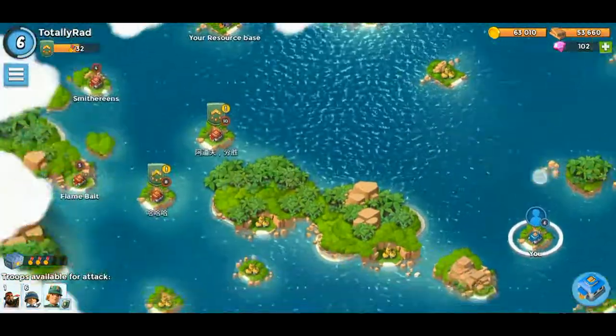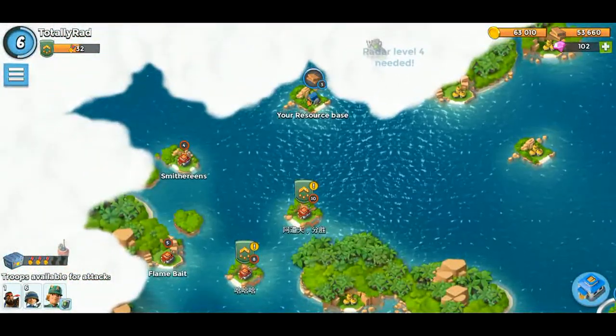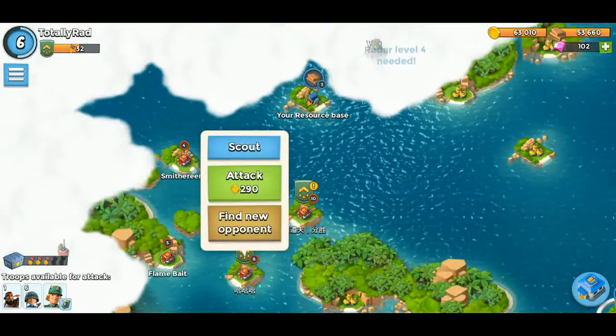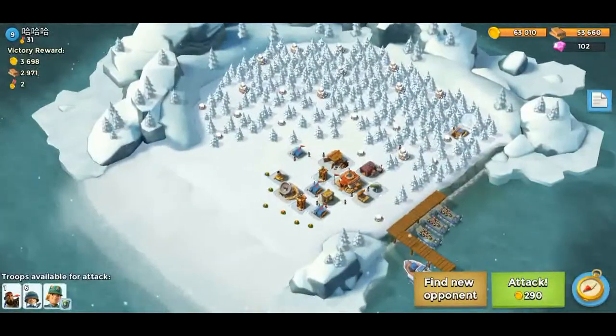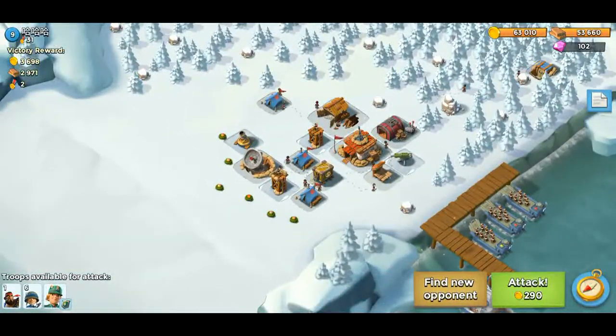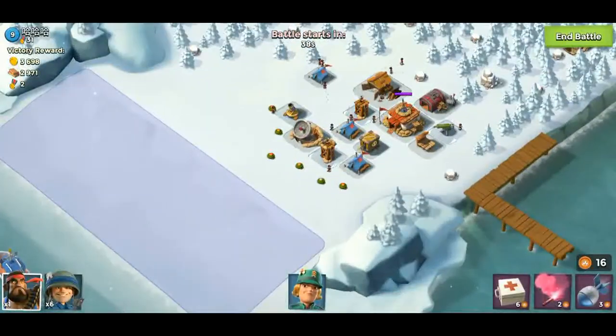I'm going to attack one of these guys with the exclamation marks next to their rank, because I have no idea what that means. Let's go ahead and scout — oh, that means find new opponent, that's right. This is pretty easy, I definitely won't need to find a new opponent.